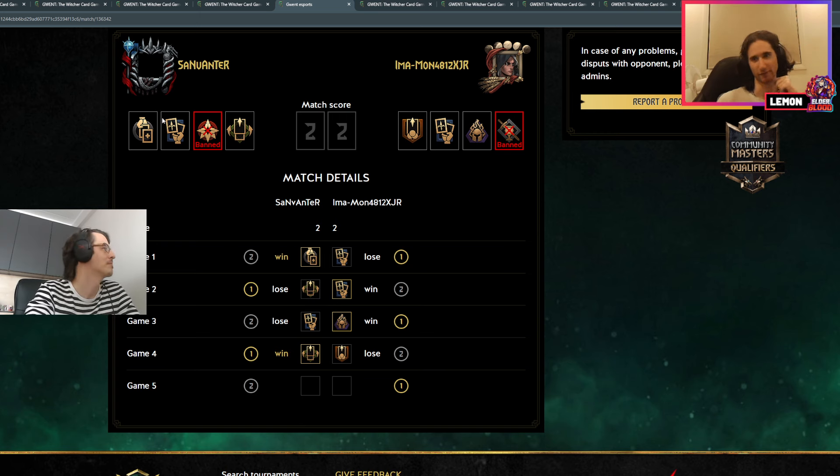Final deck here — sanvanta is on the standard shoop Erland, and of course imamon is going to have to try again with the double salamander going into game five. Winner will proceed to the upper bracket final where they only need to win one more game to get their place in the Community Gwent Open. The loser will go down to lower bracket final — not over for them, but a harder path requiring two wins in the lower bracket. No more second chances at that point.